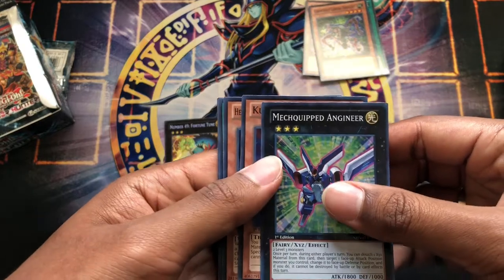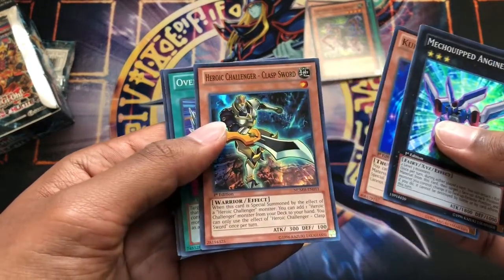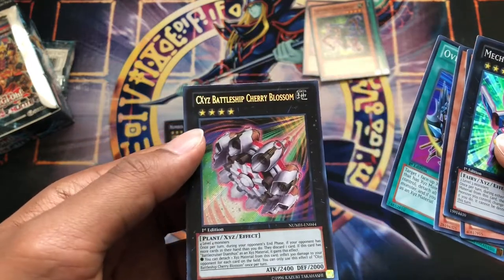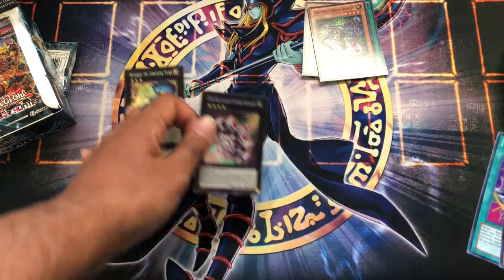Pack number two: Mequit engineer, Curie vault, heroic challenger, collapse sword, overlay capture, and CXE's Battleship Cherry Blossom. Keep the numbers aside.